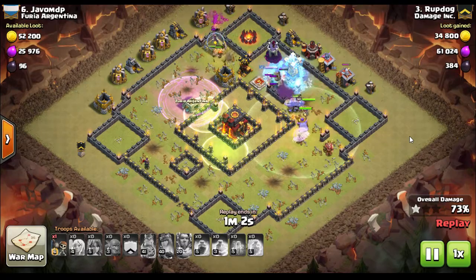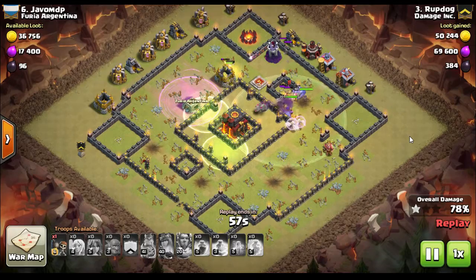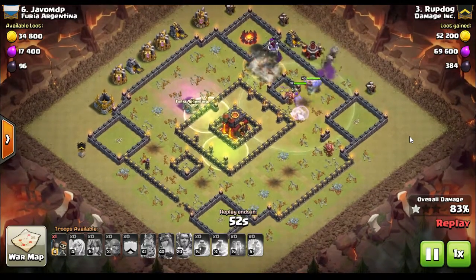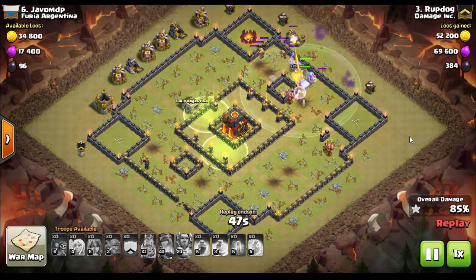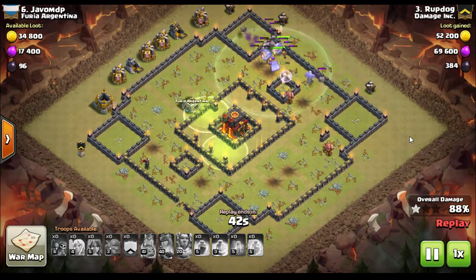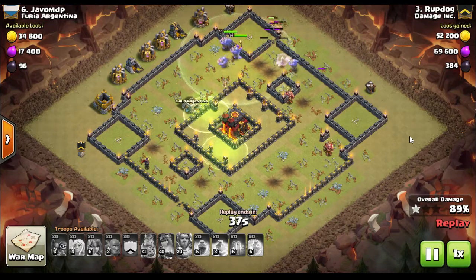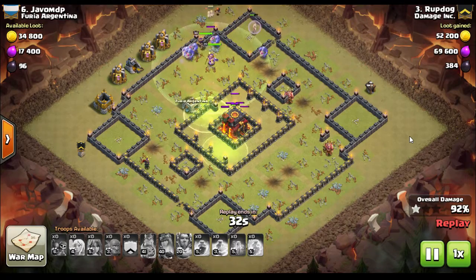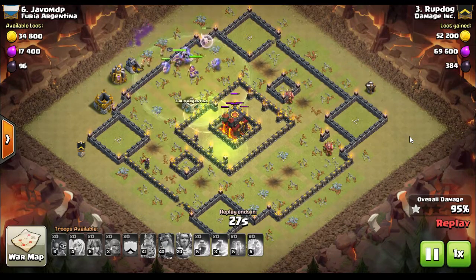He used a delayed Valk deployment — the idea was to send the Valks in straight to the core. The Town Hall was probably one of the closest buildings there was, but they didn't go to the Town Hall. They went around to the top part of the base. Fortunately, there's nothing but trash buildings left, so time is the only real enemy. But because he has so many troops left, there really wasn't any question. Looking back at the attacks, they were really not as close as it feels when you have to get three stars to even tie.